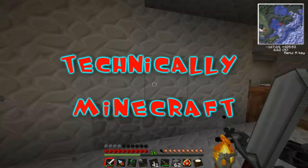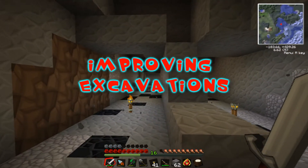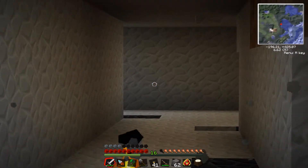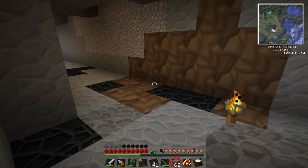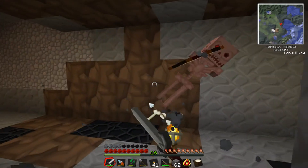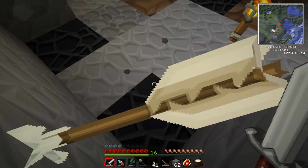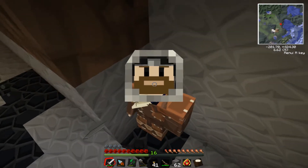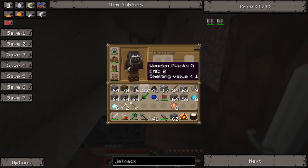Welcome back to more Technically Minecraft. We're back in our tunnels below our house and there's an enemy. We're out of ammo, doing this manually. Look how close he got to hitting me — he basically shot me right in the throat, but he missed. He missed like a fool and it cost him his life.